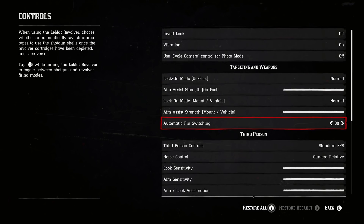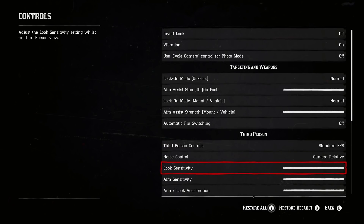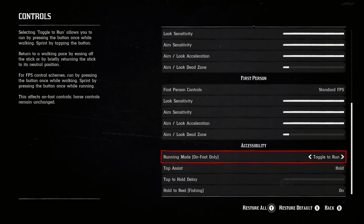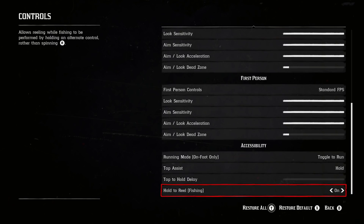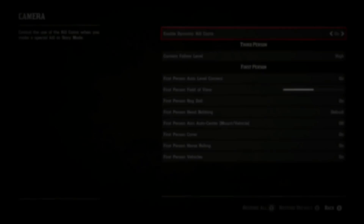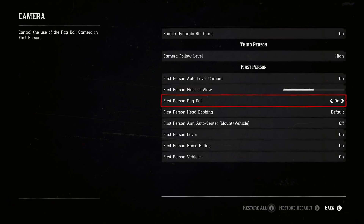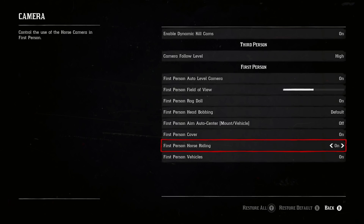Some settings I recommend changing, especially if you're on console: go into your controls and change your third person and first person controls to standard FPS, change your running mode to toggled to run, change your tap assist to hold, and change hold to reel to on. All of these settings will make your life so much easier — you'll no longer need to spam X or A to sprint. You can just hold your left analog stick and tap it down to sprint.